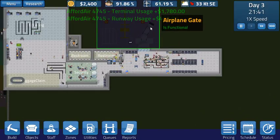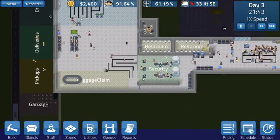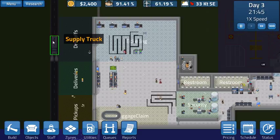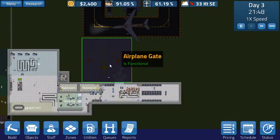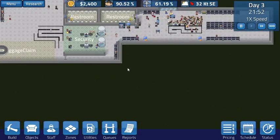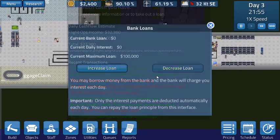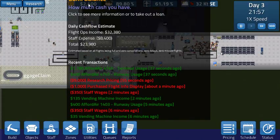Luckily they paid to use the terminal on the runway and kicked our money back up a little bit. We're just kind of sitting here waiting, hoping to build up some funds. I did have some plans to expand out another one of these airplane gates or terminals so we can have two planes coming in at the same time. It costs so much money to build a foundation - I really need to just sit and let it build up. I can take out loans too.